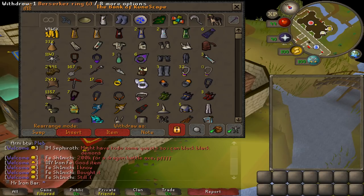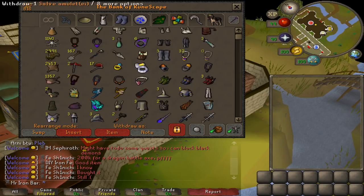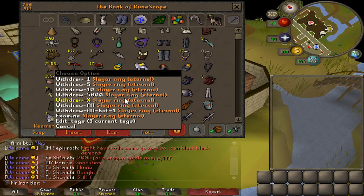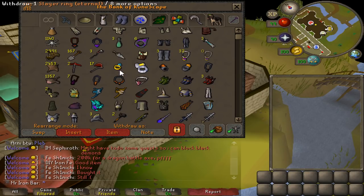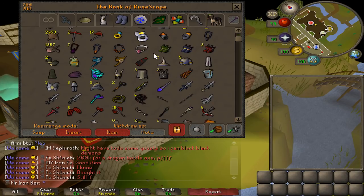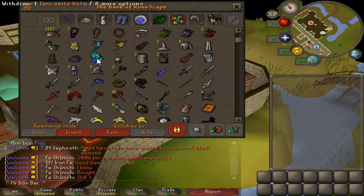I put some food here because I use it pretty much every day since I do PVM all the time. As we keep going down, we've got some fancy jewelry — got the eternal slayer ring, it's actually really good, I like using it a lot. We've got the berserker ring, the zenyte jewelries all here with the fury of course, still very useful.